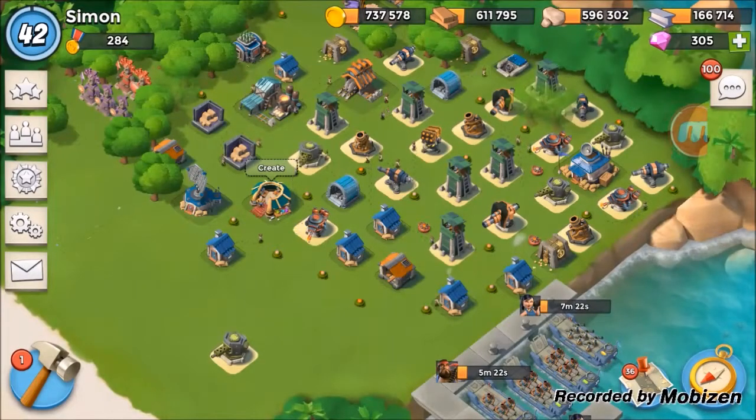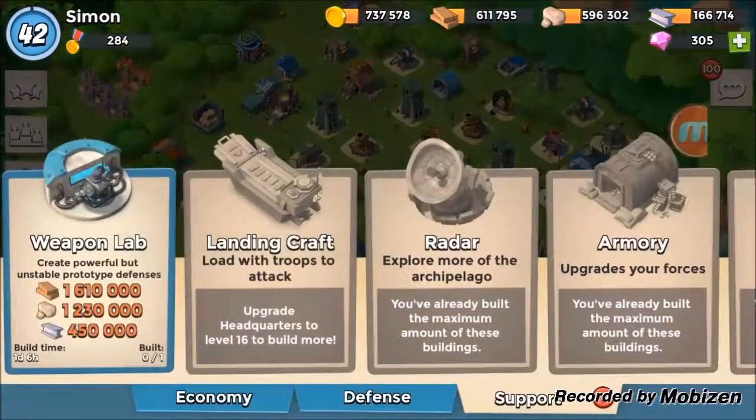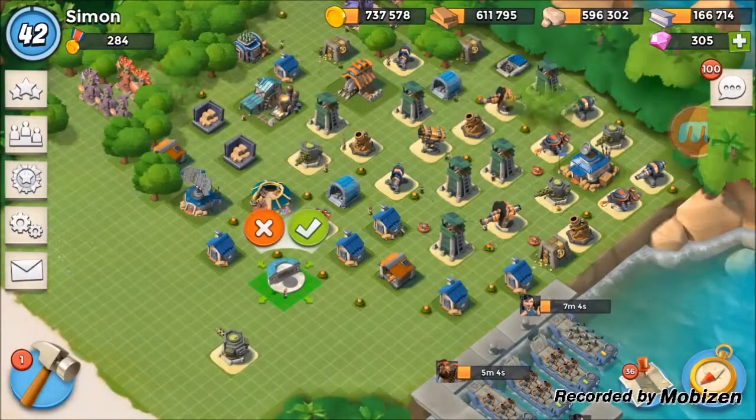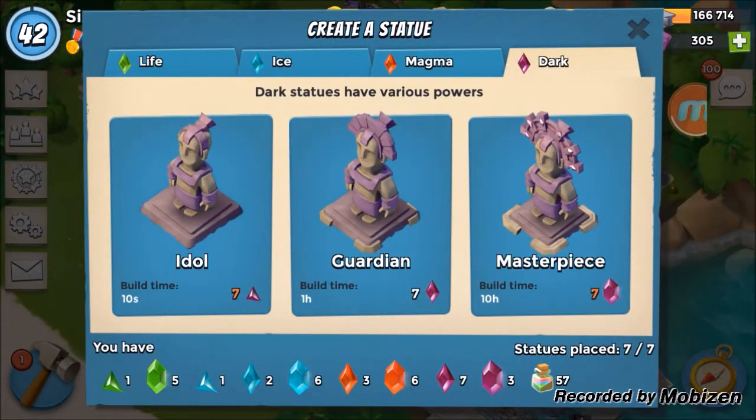It actually costs more loot to unlock the weapons lab than it costs to upgrade a town hall in Clash of Clans, which is pretty ridiculous. I'm not sure exactly how I'm going to save up that much loot, but it's obviously a super important building and I'll try to get it for you guys as soon as I can. Then we can create a Dark Guardian.